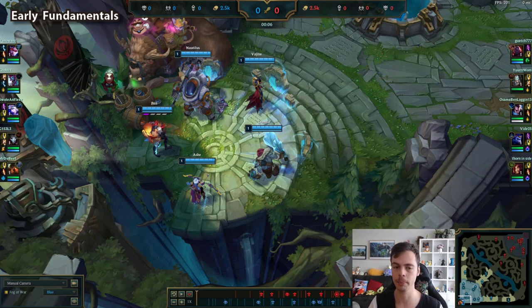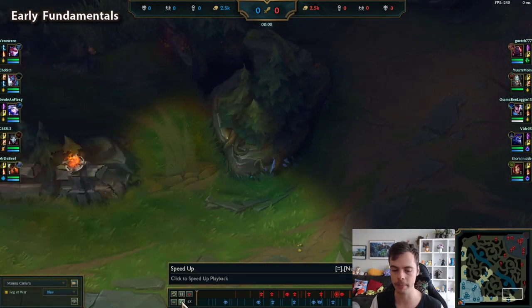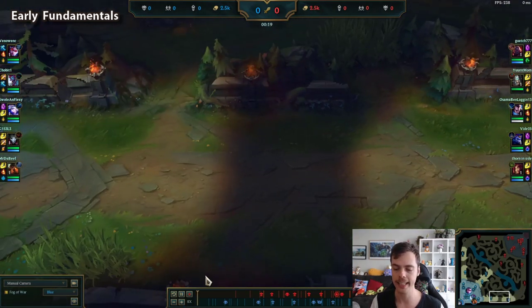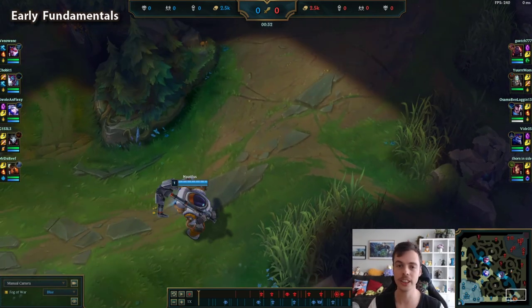Let's have a quick look at an example. This is a review from one of my students, Mr. DeBeef. He is in bronze and he is playing Nautilus. We should already be thinking about what type of wave states we want. As a Nautilus we're an engager, we have kill threat, we want to eventually set up a freeze. We want to hit level two first, do something with that level two spike, eventually crash the wave, and set up a freeze to have a long lane to be able to kill.